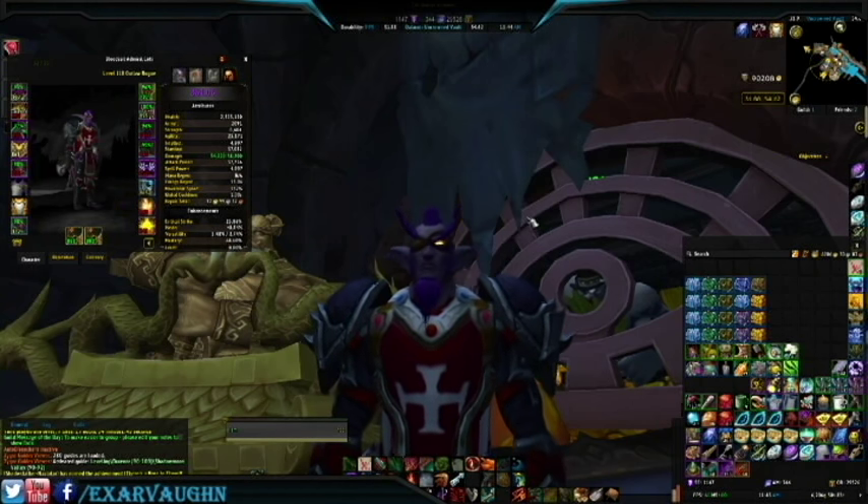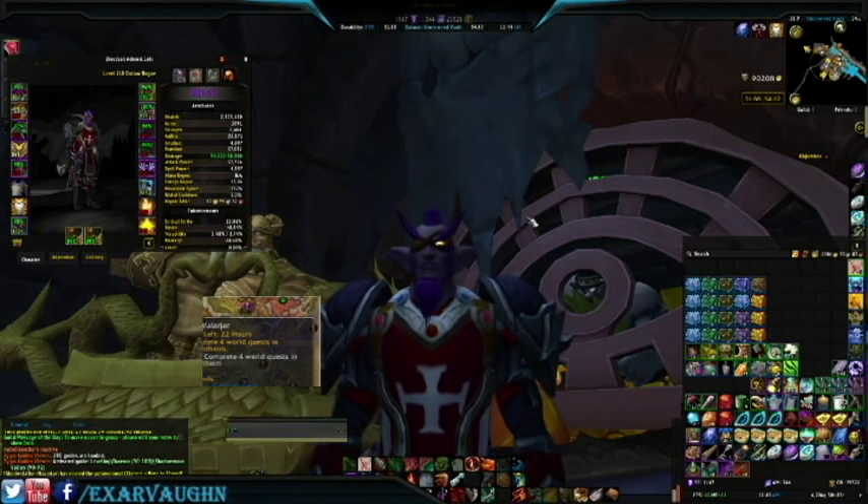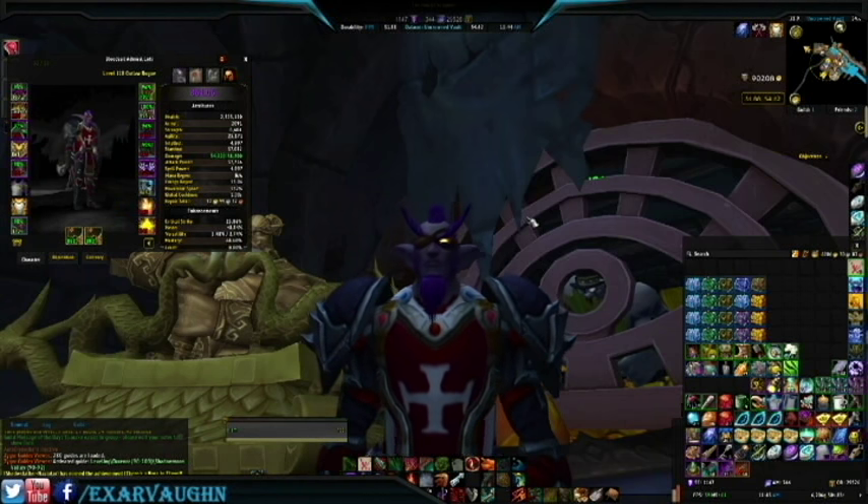For those of you just joining in these videos, the Emissary Chests are rewards for completing four world quests of a specifically listed Emissary. Inside you're going to find various things like gold, order hall resources, artifact power items, follower equipment, items to start quests for a pet and for the fox mount, and of course, the legendaries.